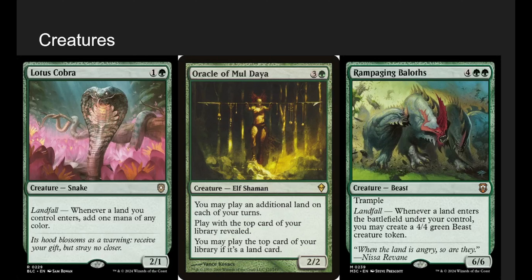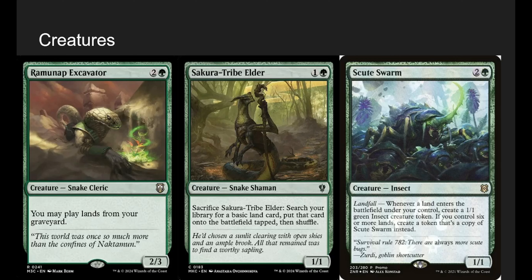Rampaging Baloths is super great — whenever a land enters the battlefield, make a 4/4. Since this deck is all about playing two lands a turn, Rampaging Baloths is basically a 6/6 with trample that also makes two 4/4s. Ramunap Excavator lets us play lands from the graveyard when they get milled. That's a nice thing with this deck — when we're dreading, we can choose to mill a land and then play it later. Sakura-Tribe Elder is funny: you sacrifice him to search your deck for a basic land and put it onto the battlefield — a great way to get an instant speed land trigger. Worst case, with Sakura-Tribe Elder and Zimone both on field, we sac him, get a land, and manifest a 2/2.